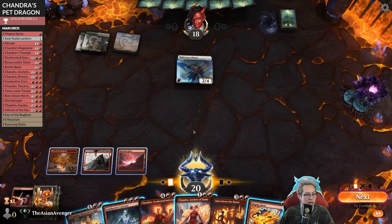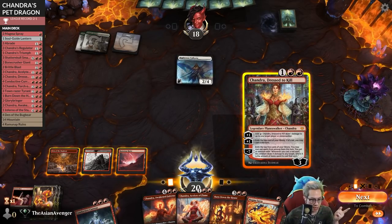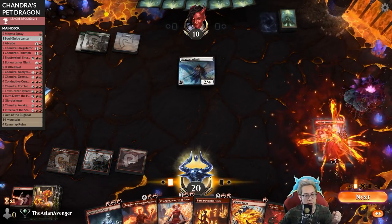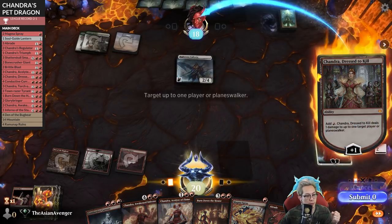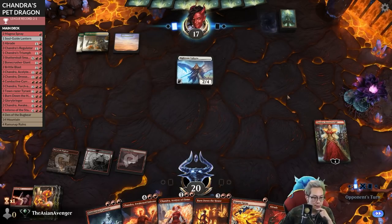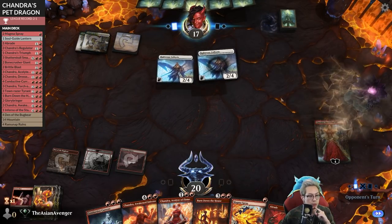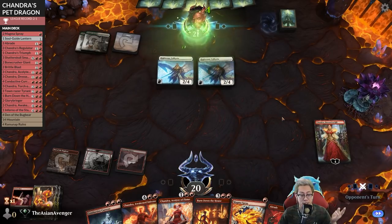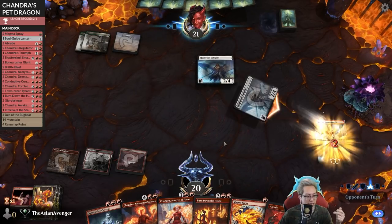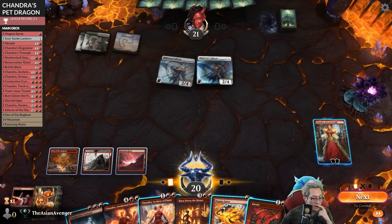This feels kind of bad, but maybe this is the line - we ping, we send it upstairs. I need this mana pretty bad, so I'm hoping they let me keep Chandra Dressed to Kill. Righteous Valkyrie times - wow, quite the righteous hand. I've got to kill these now. I really do need a land though.